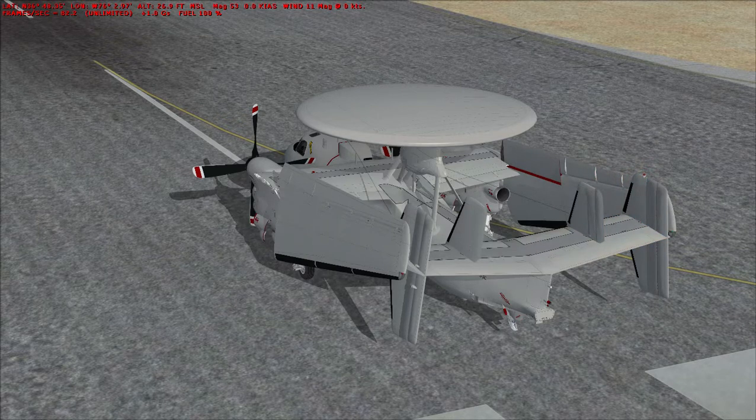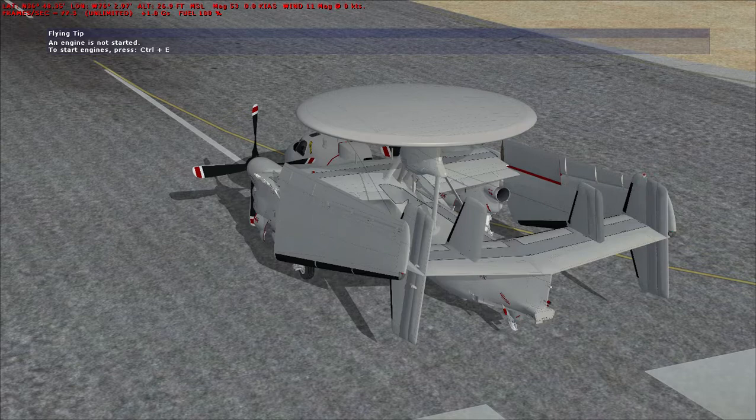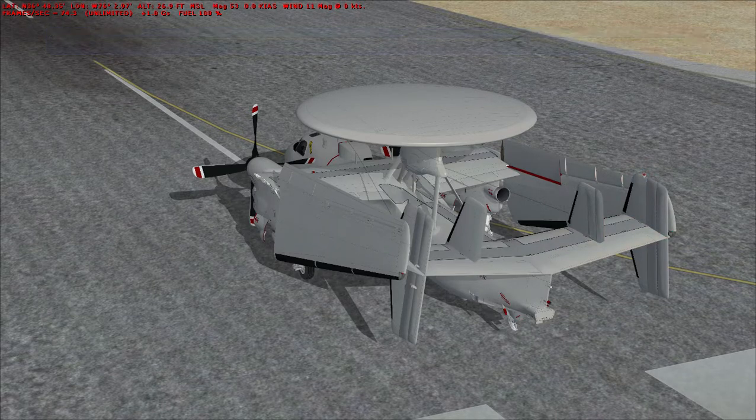The A model of the aircraft entered service with the United States Navy in 1964, but problems with inadequate cooling of avionics led to newer systems having to be implemented in the production of the B model, which entered service just a few years later. The C model, which entered service in 1973, was the most used variant, seeing service up to the present day.